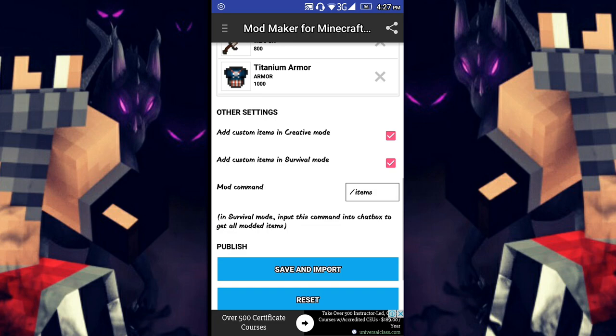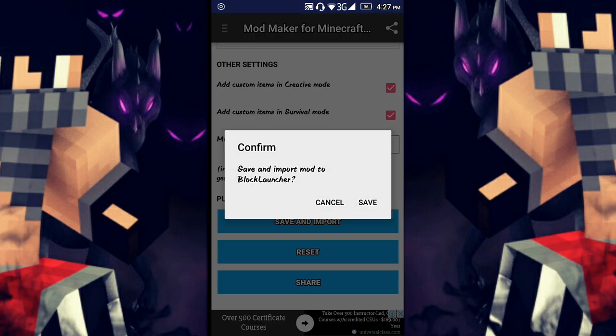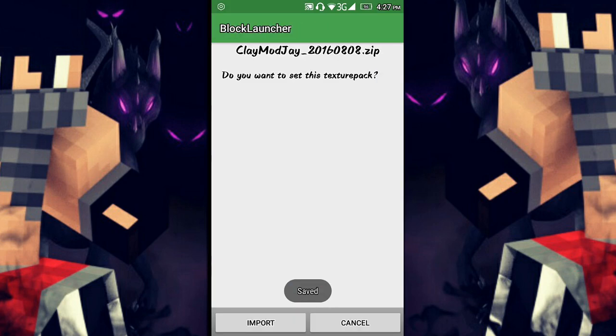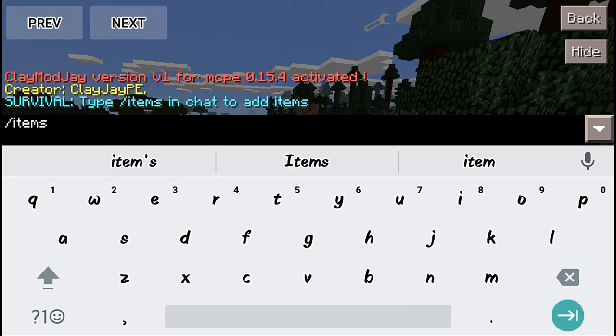That's all guys. All you need to do is save and import — save and import the mod to Block Launcher. Save, then import. That's easy! Let's go to Block Launcher now.